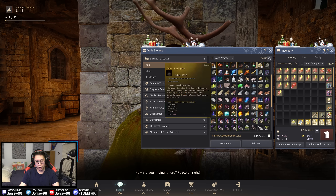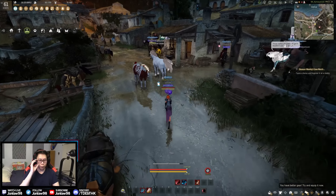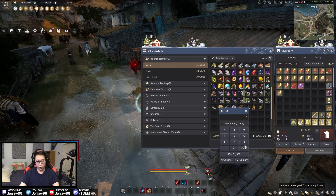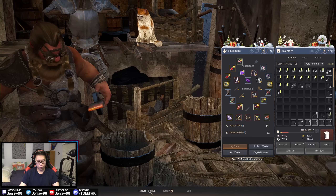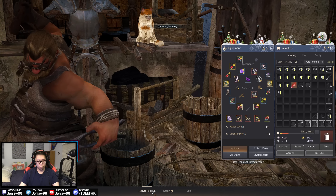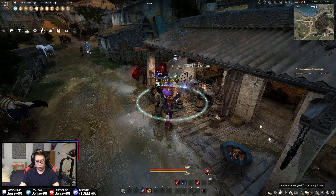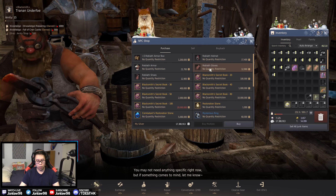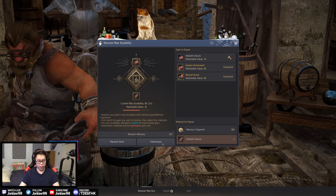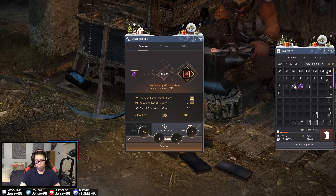Okay, we made it to plus 15 relatively painlessly — because enhancing is a struggle. So what we're gonna do is repair a little bit and then I'll show you how I go about doing PRI to TET. Oh, I forgot the mem frags — let me pull out like 300 of these. Let me buy four of these real quick just so I don't accidentally click anything weird.